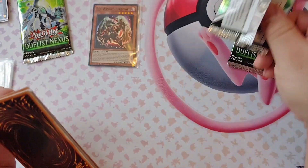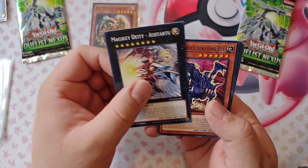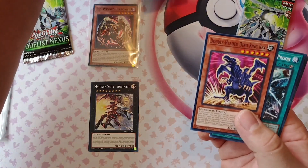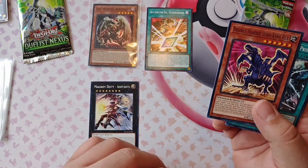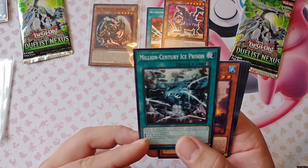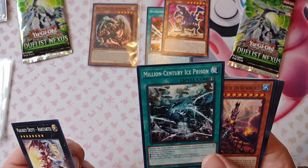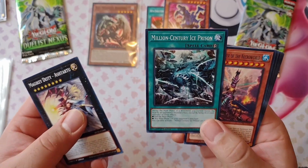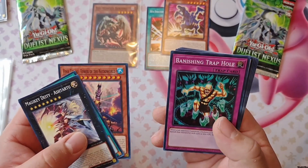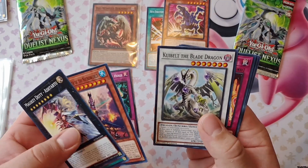Alright, moving on to the next pack. This is one of the dinosaurs that I was looking for — I know somebody who has a dinosaur deck. My fiancée has a dinosaur deck and I feel like she will consider those cards. Vanishing Travel — interesting, she also has a travel deck so that might be of interest to her as well.